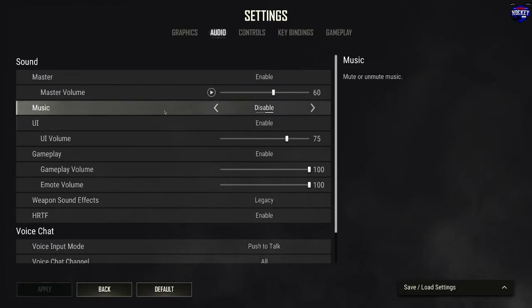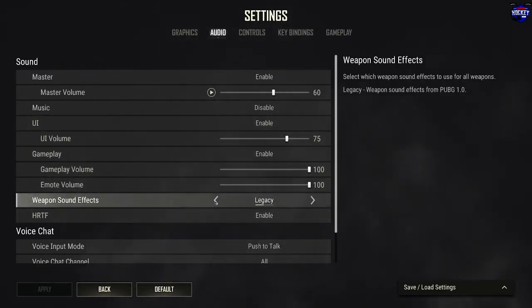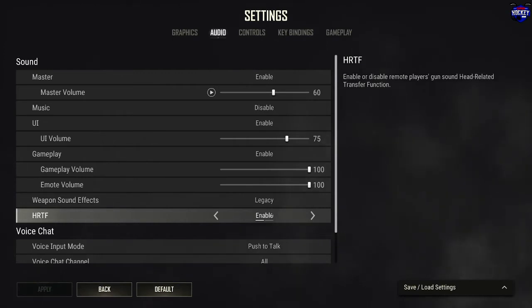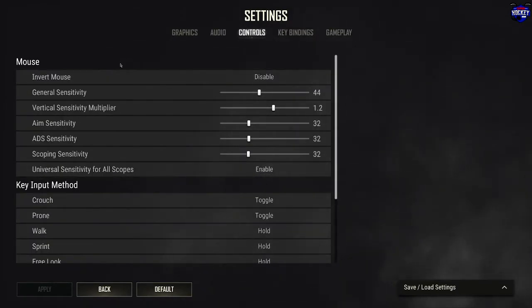In Audio you get your master volume, and music which you can disable or enable, along with UI and gameplay audio. For weapon sounds, PUBG added new weapon sounds for some of the guns — I have it set to Legacy, which is the original PUBG 1.0 sounds, since it's a preference. Make sure you keep 3D audio on Enabled — I believe it's disabled by default. Please enable that, as it helps with gunshots and locating which direction they are coming from.